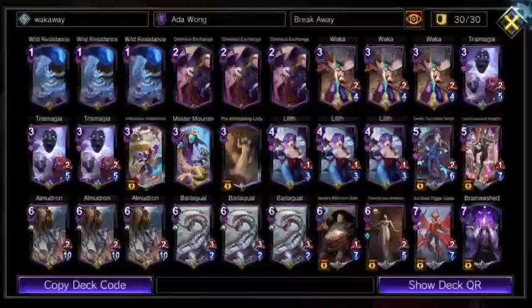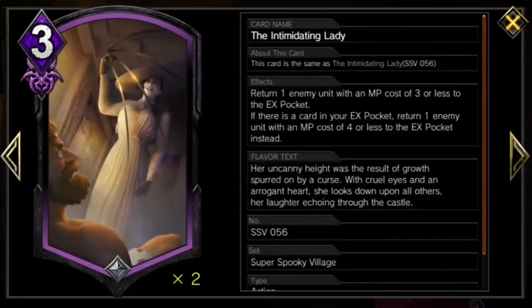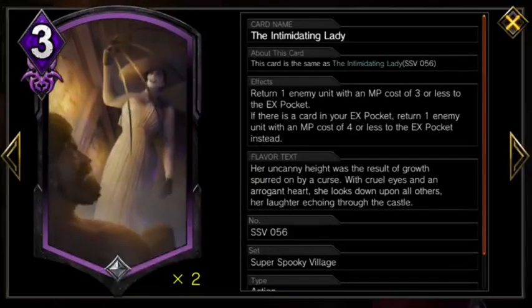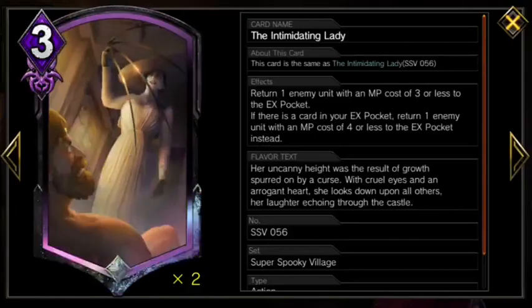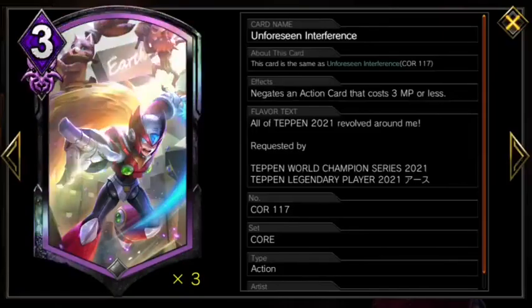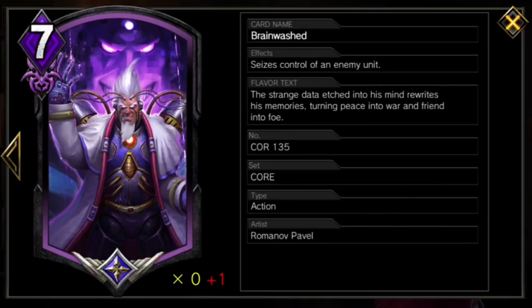To make room for Tigrex, I would recommend cutting either Unforeseen Interference or the Intimidating Lady. Right now Lady is super essential to deal with Storm Owl, but it's terrible to draw into your EX, so I found one to be a lot better, and without Owl to worry about you might not need it at all. Unforeseen Interference is basically the tech slot, so if there's no room for it with the need to play Tigrex, that's the card I would cut. Brainwashed is also not the best card to draw to your EX, but this card is so important to beat Shoryuken, which will be a monster next season, that this card cannot be cut.